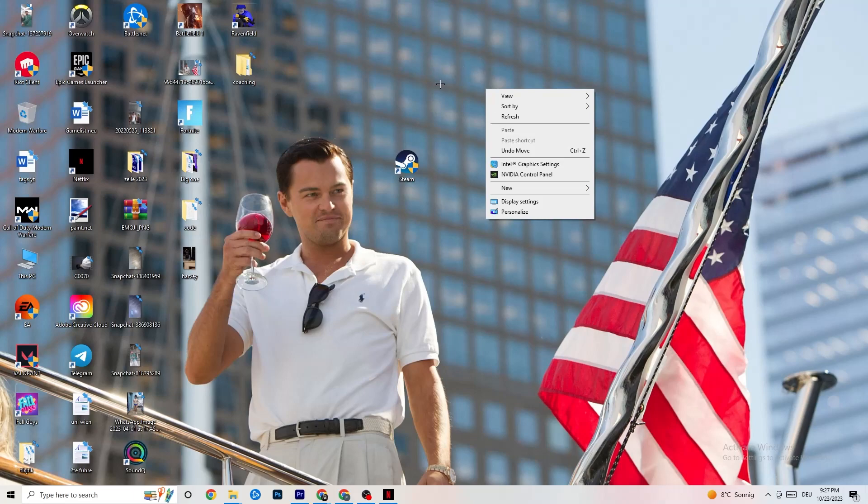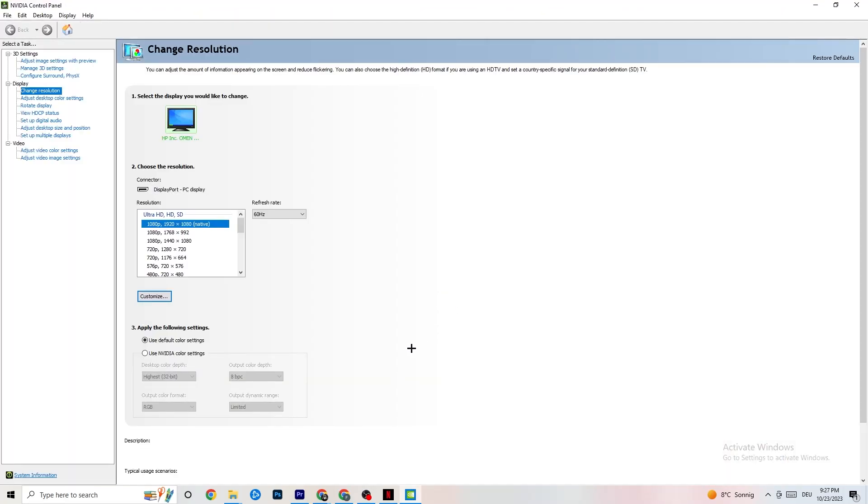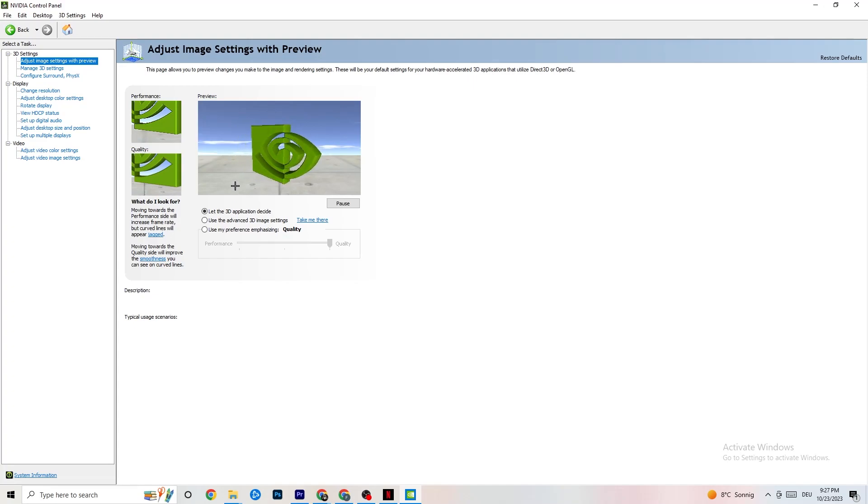Next, right-click your desktop and open NVIDIA Control Panel. Go to Adjust Image Settings with Preview in the top left. Enable 'Use my preference emphasizing' and you'll see a slider bar. I have mine on Quality because my PC can handle it, but if yours can't, pull the bar to the Performance side — it won't impact quality as badly as you think and it will help a lot.